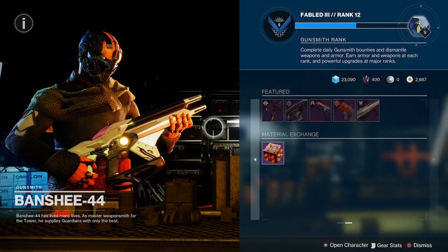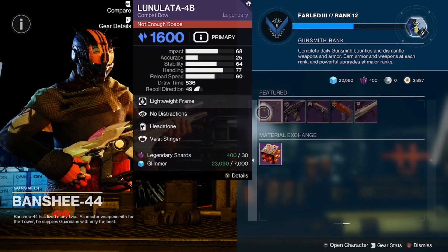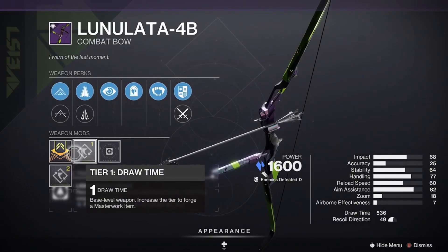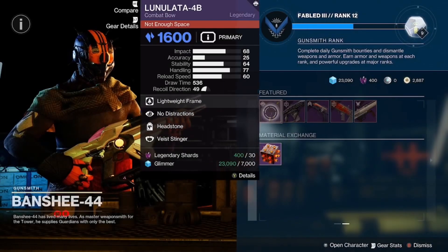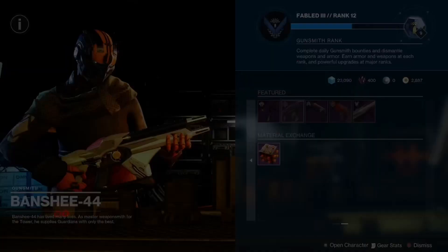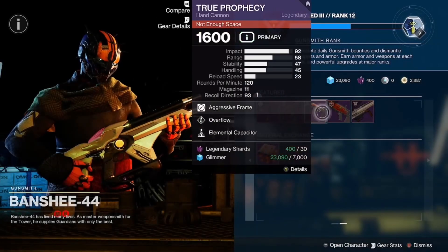Guardians, what is up — back here again for your feature weapon reset for Banshee 44. We have the Luna Lot 4B with Headstone, No Distractions, and the Draw Time masterwork — a good roll. We also have the Iota Dracones coming in with Harmony and Under Pressure, with the Range masterwork.